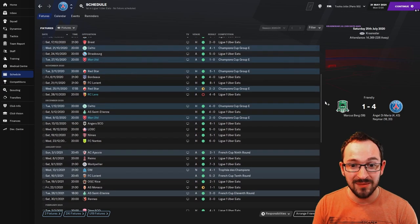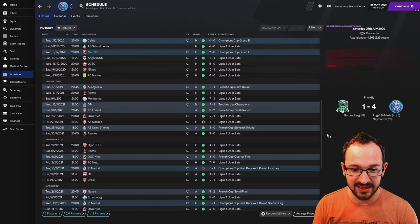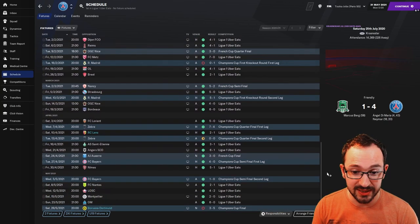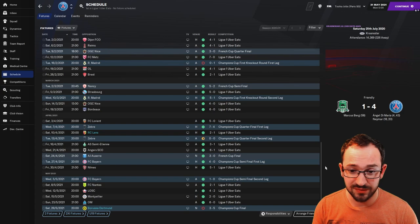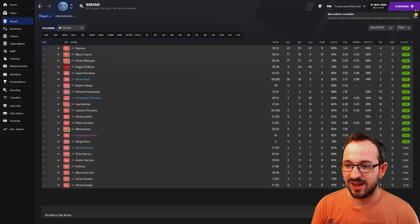Six-four! That was PSG's only loss of the season - it came against the other team using the same tactic. Second time they played it was a 2-1 win to PSG. Other results: 6-0, 4-0, 7-4 against Juventus - what a game! Five-nils, five-ones - a lot of big scorelines.